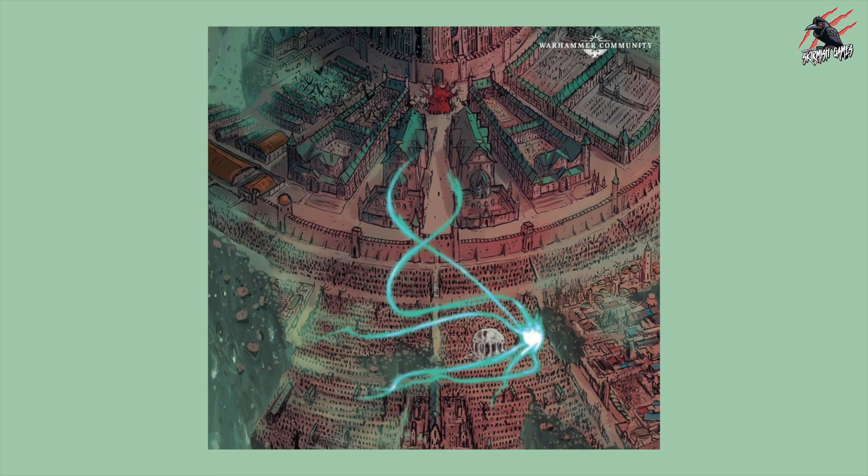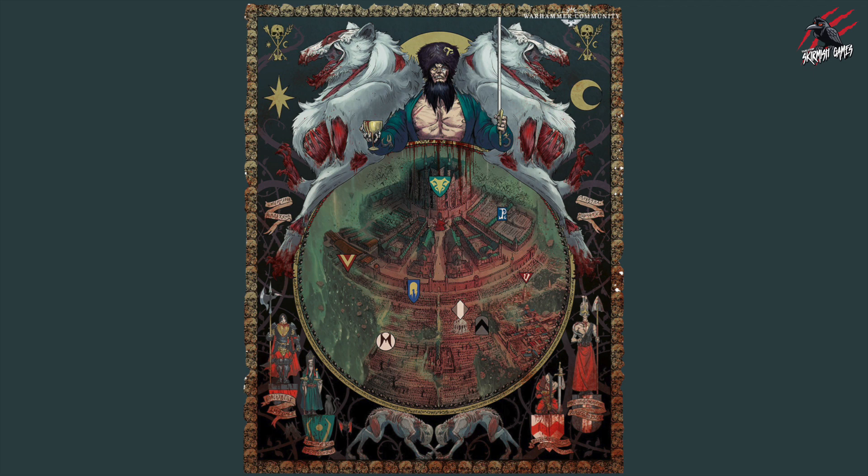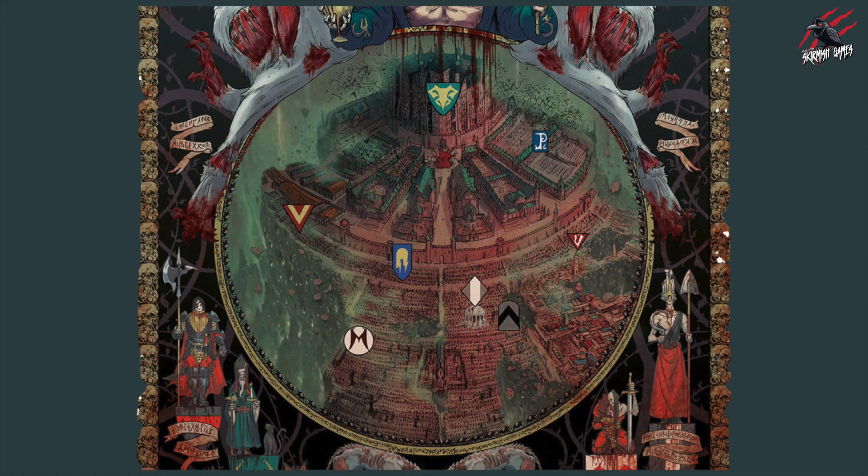Of course you do need the Cursed City main box set to play any of these expansions, as all the core rules are included there. But that's it — the second and final expansion. We all thought there was going to be a lot more, especially when we saw images showing all the different logos, as if each one was going to be an expansion of some kind. All those models released, like the two witch hunters, were going to be part of different expansions — but maybe that was never the plan, or it's just been shelved and they're putting out this second expansion and calling it a day. Having a second expansion with no miniatures is certainly going to be the final nail in the coffin.